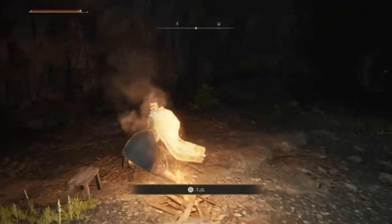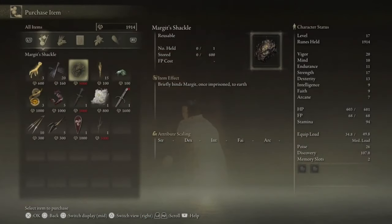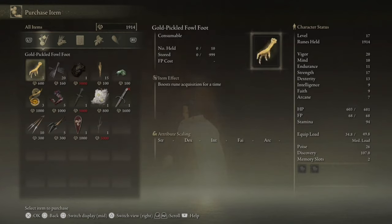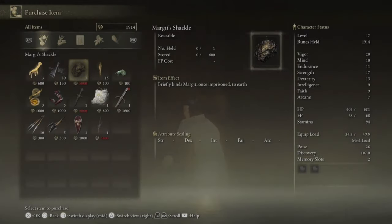Come over to this guy and purchase the Shackle. It costs 5,000 runes. For those of you stuck trying to get 5,000 runes, grab a rune-boosting item to help you get more souls. Just go to whatever farm works for you, get 5,000 runes, and buy this Shackle.